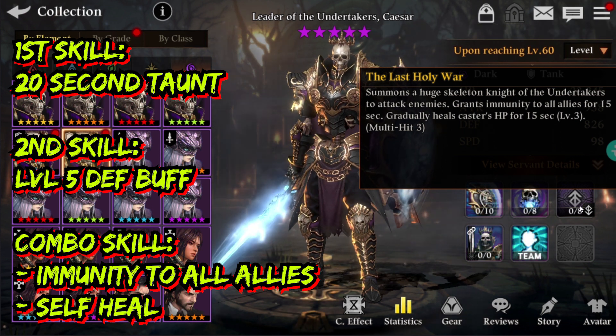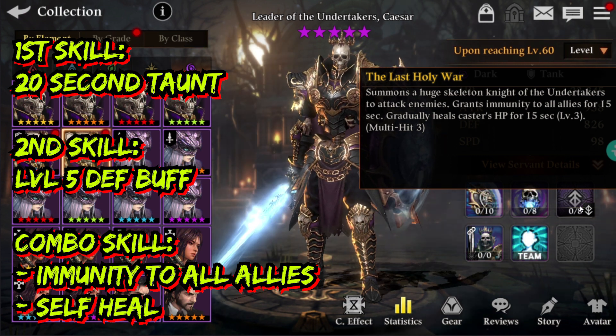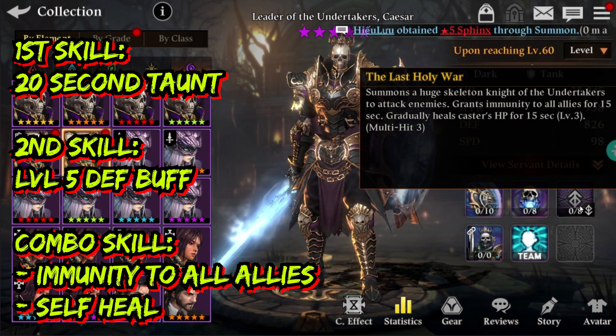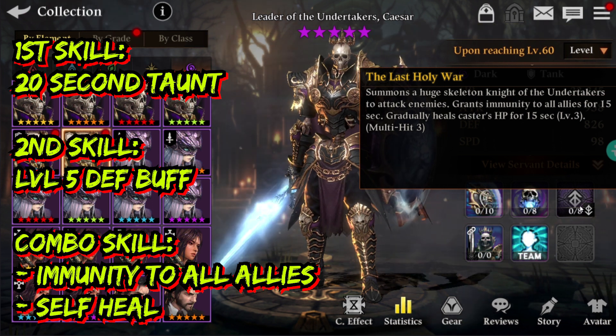Now that is a huge plus point. Gradually heals the caster's HP for 15 seconds by level 3, which is pretty weak, but provided that he has a very large pool of HP, this can actually be pretty good. And it just says level 3 right now, but if you actually skill it up, obviously it's gonna go to level 5 in no time — that is a given. So it's a multi-hit, 3-hit skill.